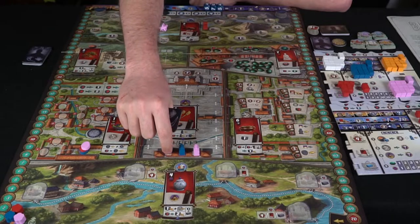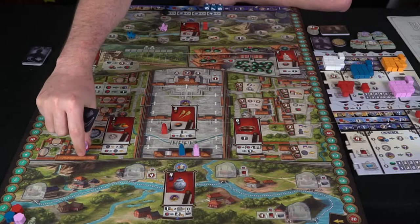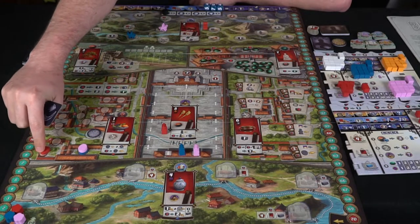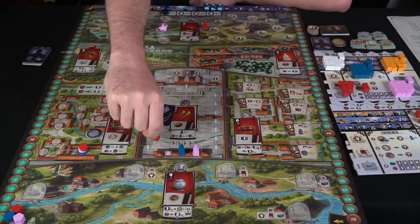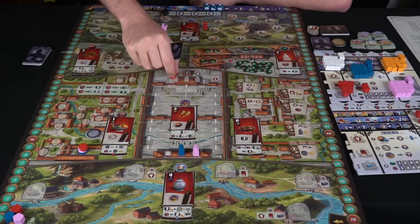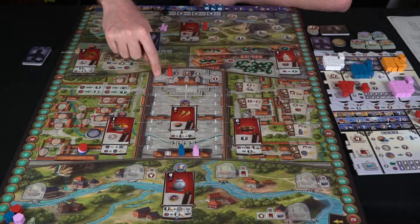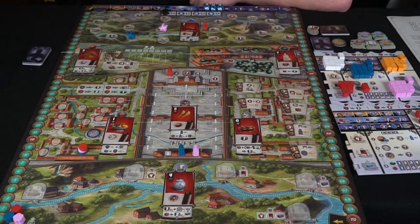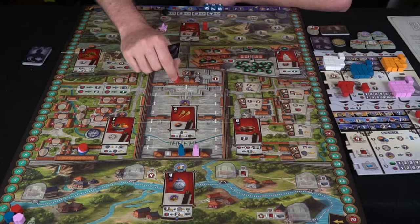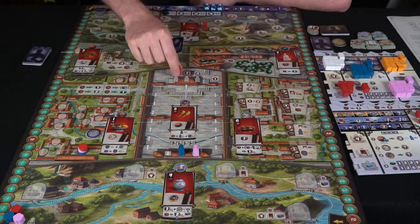Over here, when you switch it out, you're going to be able to move your character one space on this track, or if you spend two workers you can move it two spaces and move one of your jade tokens up one influence track. This track is important to go up throughout the game because when you get to the end — if you're first you get seven points, second five points, third three points. If you don't make it to the end here, you're going to lose the game at the end of the fourth round regardless of how many victory points you have, because if the emperor doesn't see you then it's irrelevant. Additionally, whenever you go past this space here, you're going to get an additional victory point.